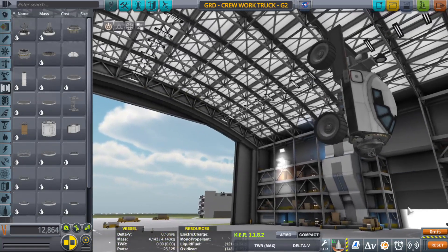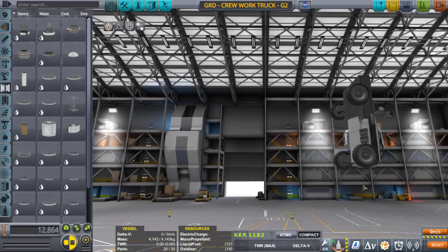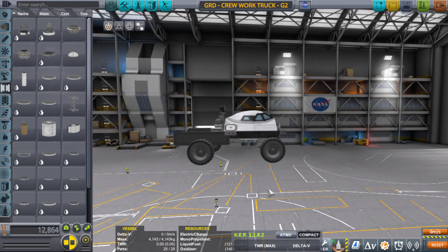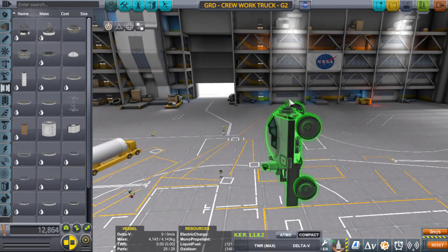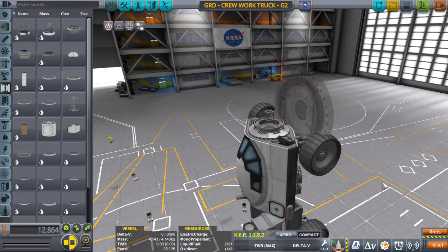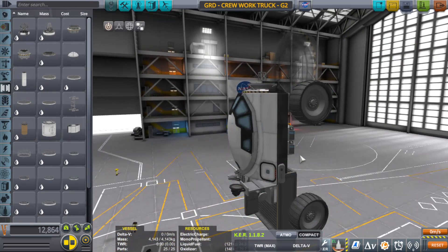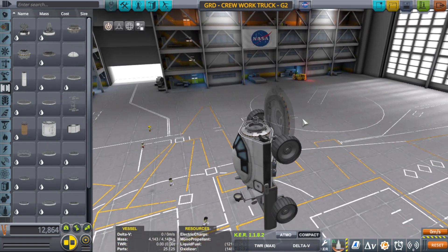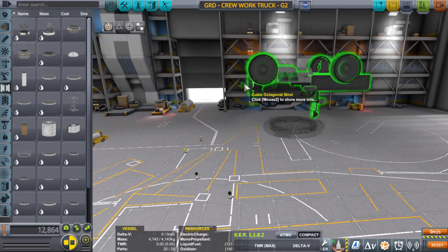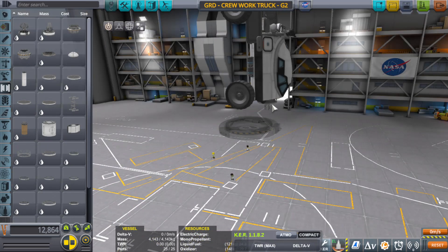Let me click on the new work truck and load it up — see how it's pointed skywards and it's got a little cubic octagonal strut right there to separate it so it doesn't wig out. If I were to save it like this incorrectly, when it would be built into the world it'd actually pop out kind of into the ground — the docking port would be facing the wrong way and the craft would come out all crooked. That's because, like I said, the docking port acts as if it's pointed straight up.